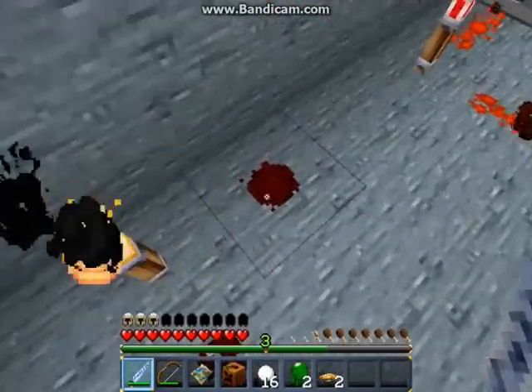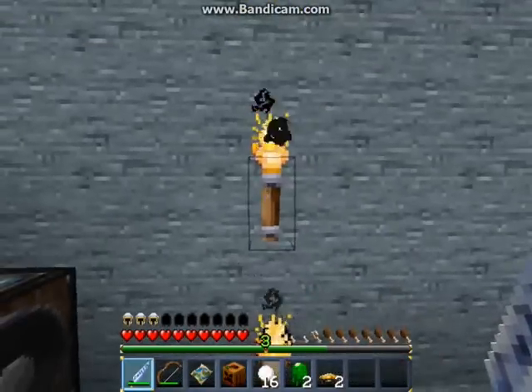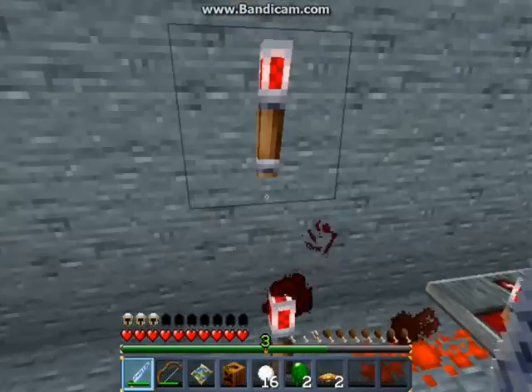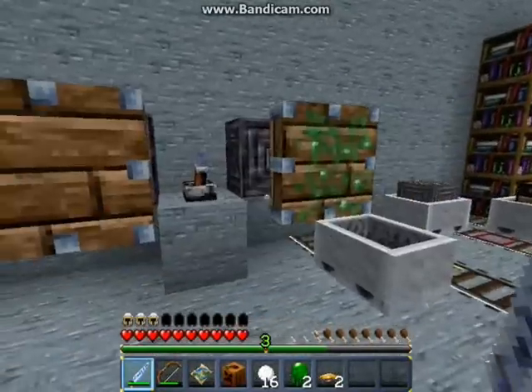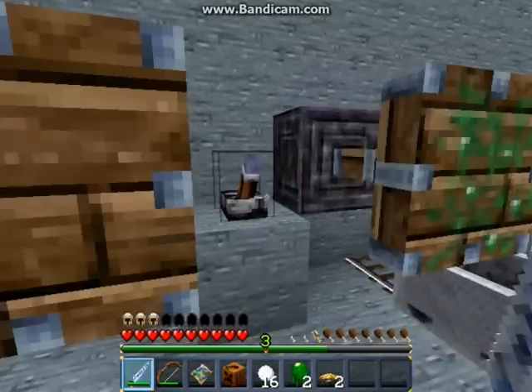The redstone wire actually looks like dust. Torches look great — he even changed the flame animation. Here's active redstone dust. Wet torches. The repeaters look finished. Here we go with the pistons — the pistons look great.